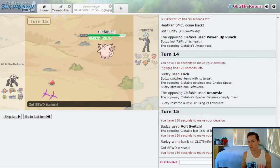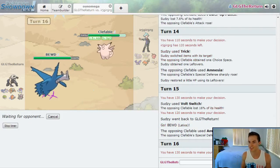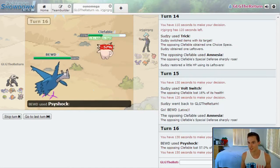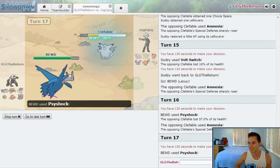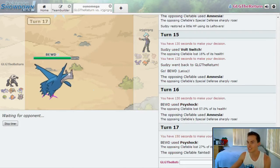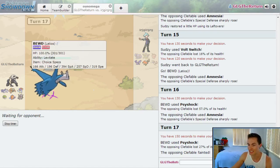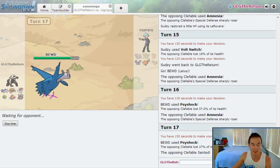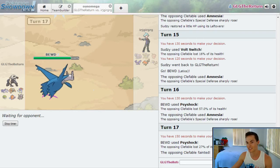Let's Psyshock him with Latios. He's just going to keep going for Amnesia as I pop off a Psyshock — that's going to do 57% as he continues to Amnesia rather than switch out. Psyshock's going to take him out. Likely Talonflame is switching in next, but I don't think he can one-shot me. I think I have sufficient bulk, and I'm pretty sure I can kill him in return. I think I pull the 6-0 out here with the unlikely contenders.